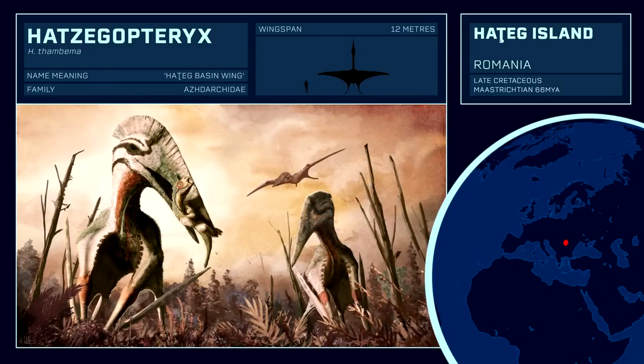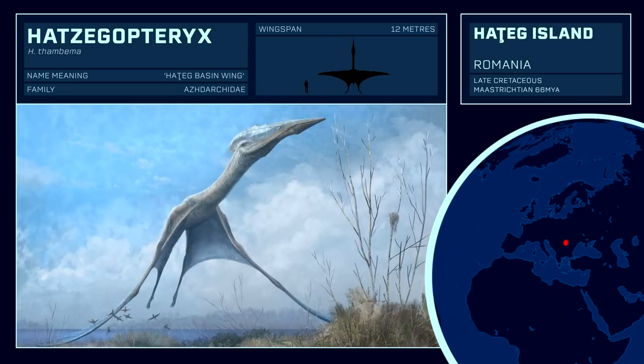preying on dwarf titanosaurs, iguanodonts, and even theropods. Also appearing in the recent Jurassic World Alive, Hatzegopteryx presents an interesting option for a supermassive pterosaur variety. It is considered the second largest pterosaur ever discovered, ahead of Quetzalcoatlus, but behind our next candidate.